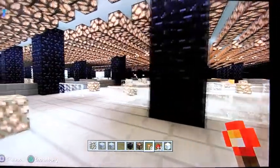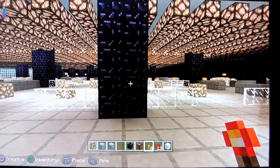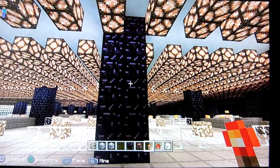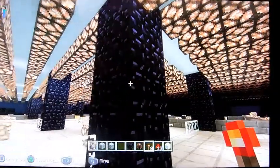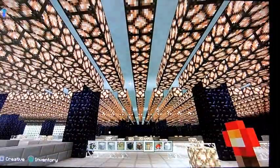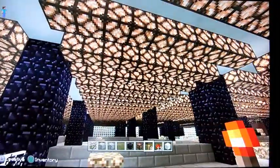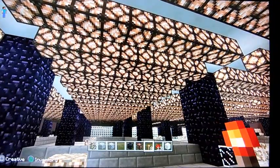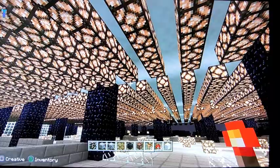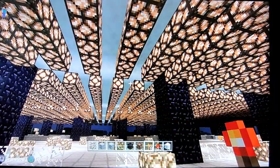The construction of the building in real life is actually made of black steel pillars, and we don't have anything like that in Minecraft, so I'm using obsidian here. I have been using a tremendous amount of redstone lamps to kind of mirror the brightness level that we see in the building.